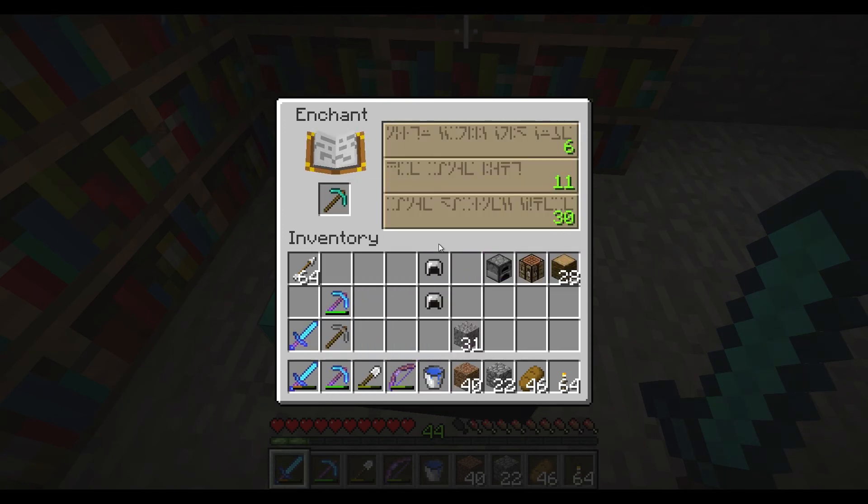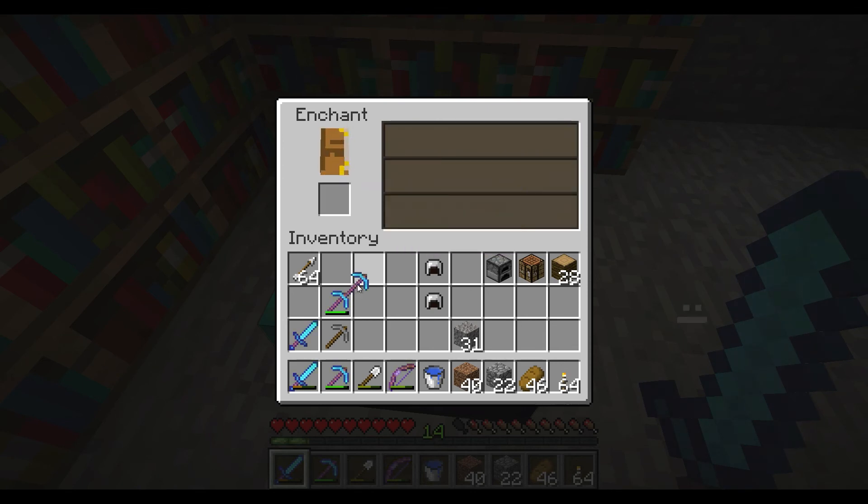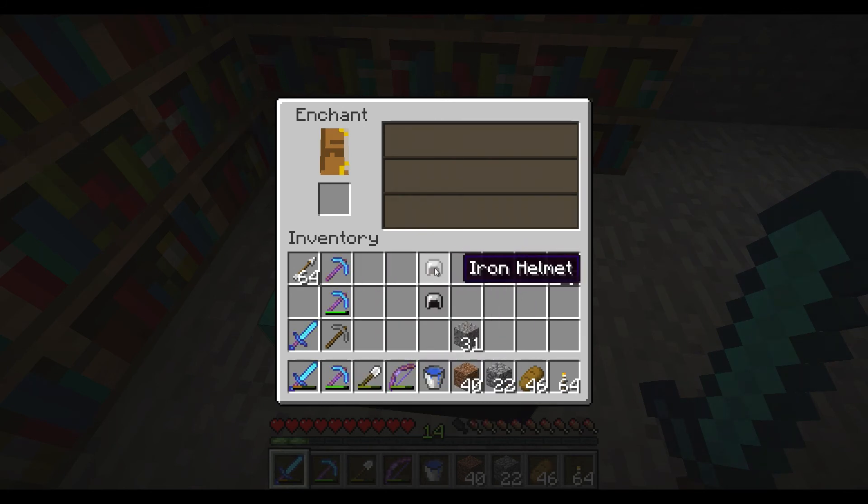Let's go with the diamond pickaxe now. Efficiency 4 and Unbreaking 3 is perfect. I needed another one of those — after this one, I have no more. So yeah, that's perfect.